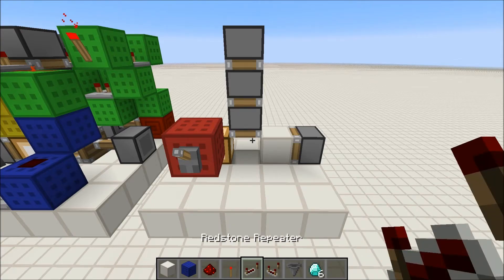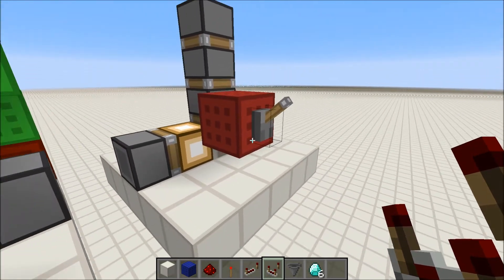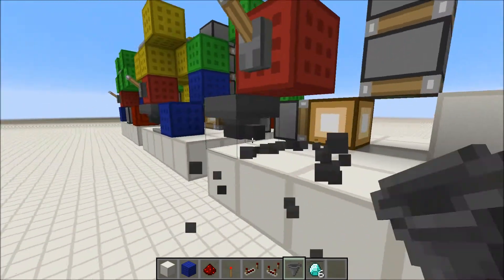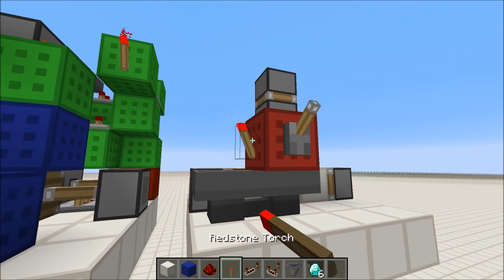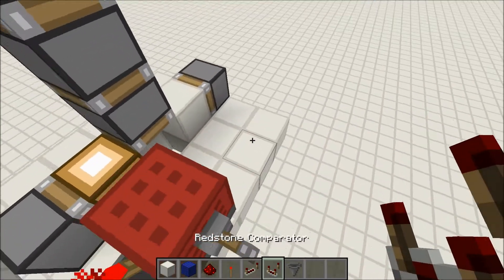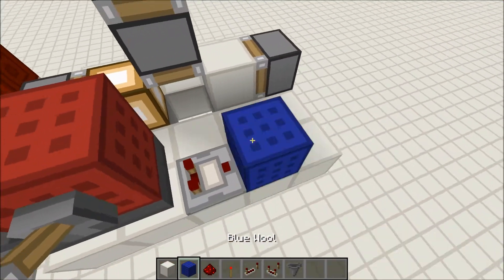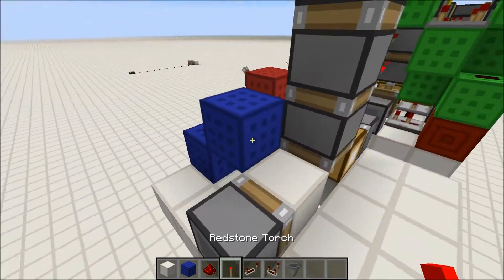Now let's get started with the redstone. The first thing you want to do is place your input block right here and your lever on it. You want to place 2 hoppers underneath of it and shift-click them into each other so they're facing each other. Then place a redstone torch right here. Under the torch — the hopper that's under the torch — you want to place 6 items in it of any kind. Place a comparator on the back of this hopper right here, and you want to place a block up, a redstone dust, then a block up here, and then a redstone torch on it.